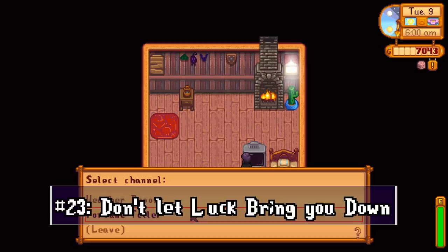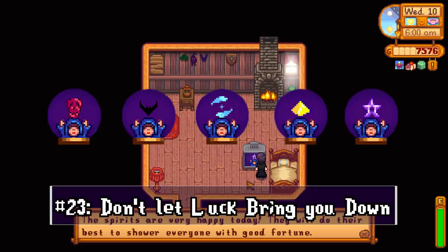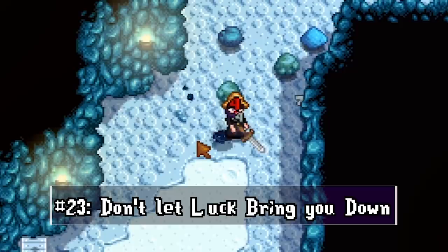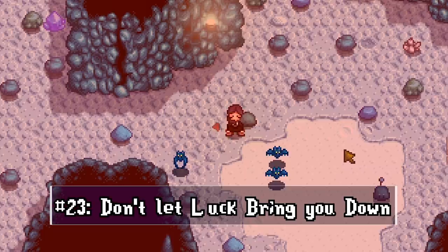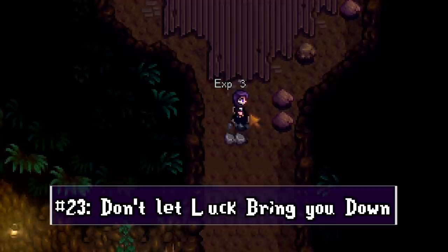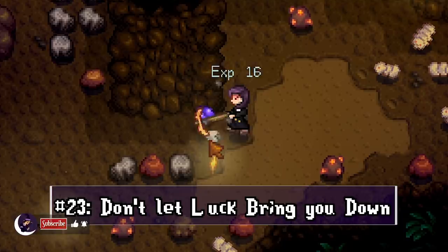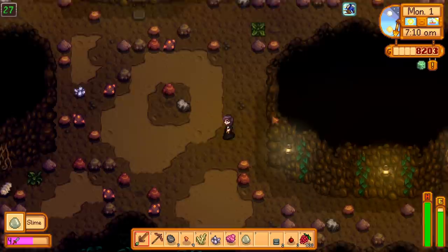Contrary to what I believed for a long time, luck doesn't affect everything. It doesn't affect rare drops from monster kills or the number of monsters in caves — I've still found great items on bad luck days. What bad luck does affect is lowering the chances of finding a ladder or extra coal from breaking rocks, and lowering the chances of gem nodes on the next level down. Apart from that, you should be fine — try not to let luck decide what you want to do with your day.